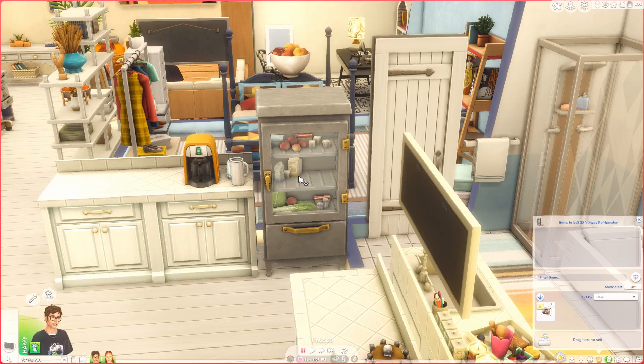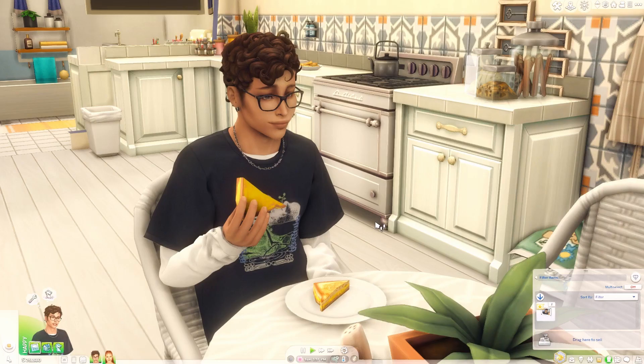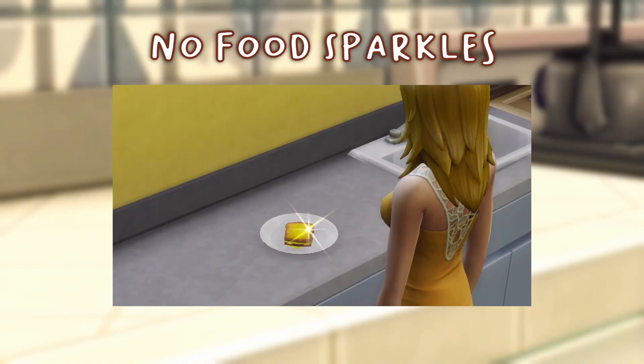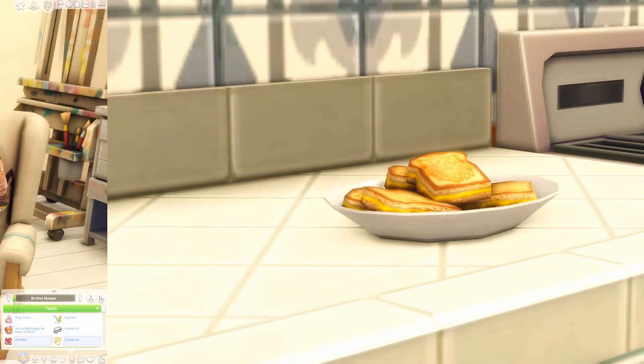This is an older mod that's been in my game forever. It's by Utopia Sims and it's their default food override — it just makes the food look more pleasing, replacing the old texture with something more cute and realistic. Like that grilled cheese just looks so much more edible to me. I also have a mod that removes food sparkle, so excellent quality food won't be sparkling.